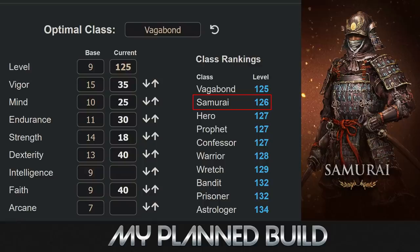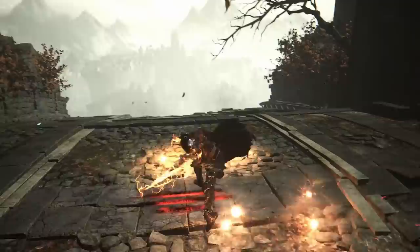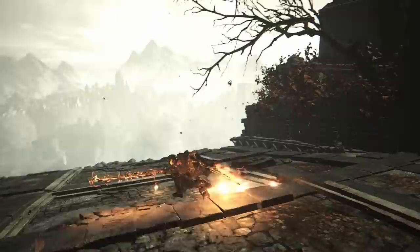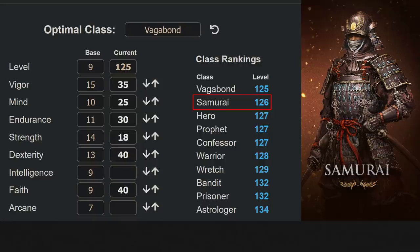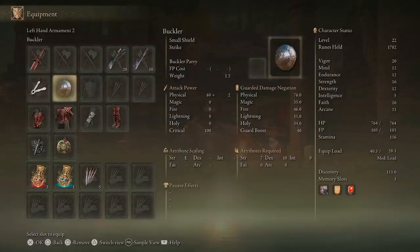A couple things: Mind might be something you have to invest in if you plan to utilize summons. In the CNT I picked Bloody Wolf, which is no longer a class, but the base Mind stat wasn't enough to summon a certain spirit, which I imagine might be the case for more powerful spirits later on. Spirits are upgraded through another means — they don't scale with Mind — so you don't need to raise it too high, but I want to be able to use spirits, spam Ashes of War, and still have room for Faith. Also, equip load is tied to Endurance, so keep that in mind if you're going to power stance big weapons.